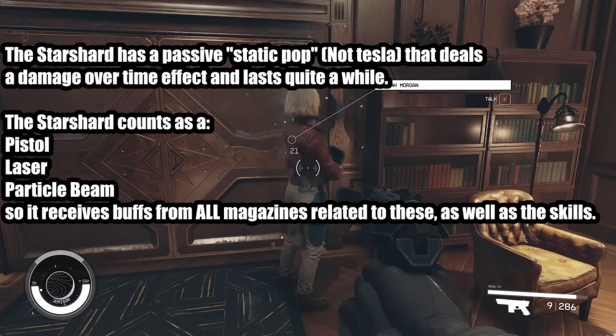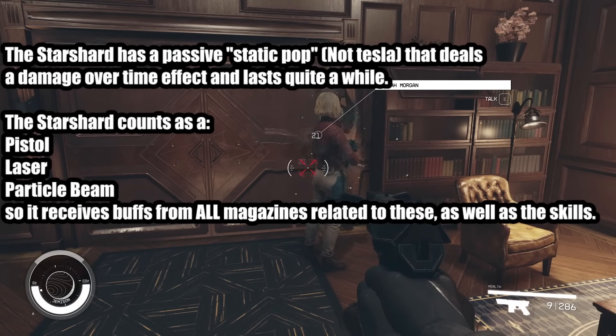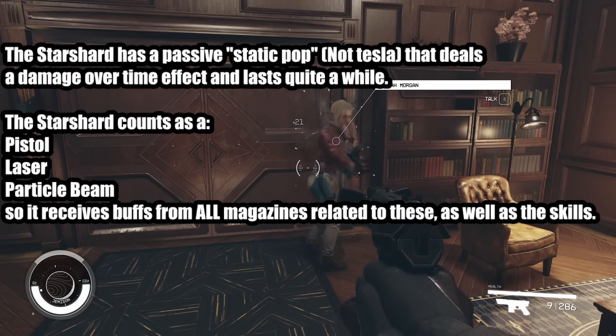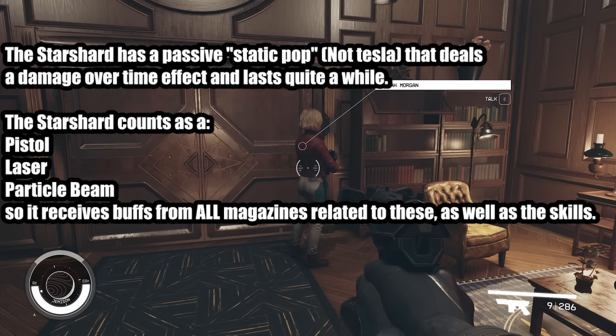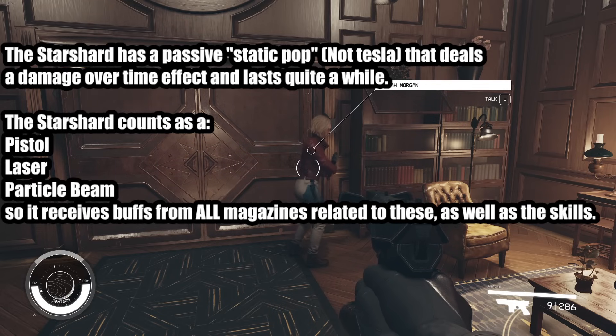This lasts for a while, and you can shoot multiple targets with this — it's going to nuke them. More importantly, the Starshard also counts as a pistol, counts as a laser gun, and counts as a particle beam gun. So it receives the damage buffs from all three magazine types.